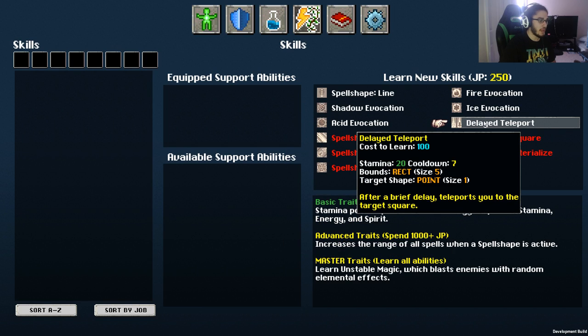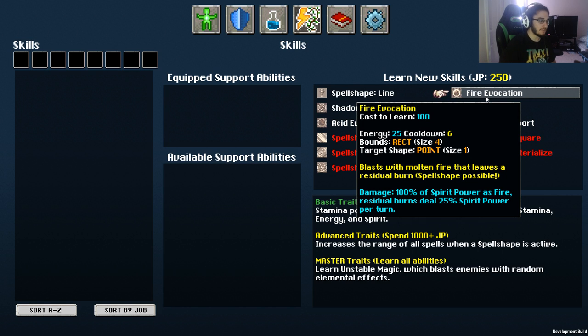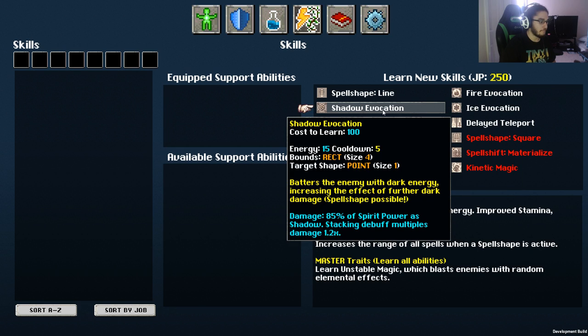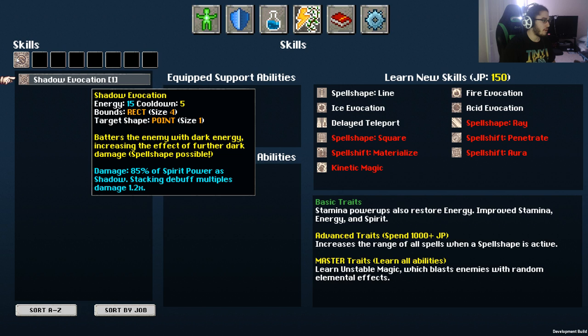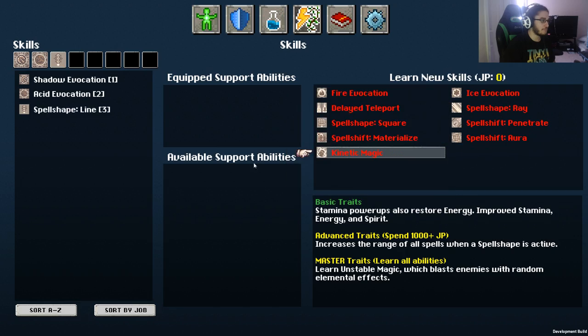Let's look at the skills. We have a teleport that after a brief delay teleports you to a target square — sounds pretty cool. Spell Shape Line makes spells take the shape of a three-by-one rotatable line at the cost of added stamina. Fire Evocation blasts with molten fire leaving a residual burn. Ice Evocation chills the enemy with freezing ice, slowing and reducing accuracy. Shadow Evocation batters the enemy with dark energy, increasing the effect of further dark damage. There's also Acid Evocation which splatters enemies with potent acid, weakening their physical defenses. I'm going with Shadow, Ice, and Spell Shape Line. This character scales off spirit power.